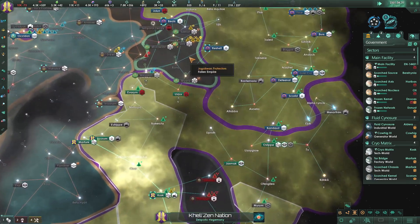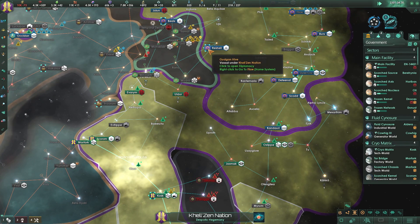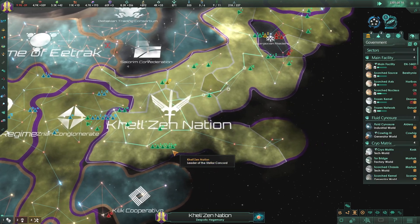The Gungden Hive needs to stop pissing off the protectors. You guys need to get off the world of Rochelle - you just need to leave that world alone, there's no need for you to be there.